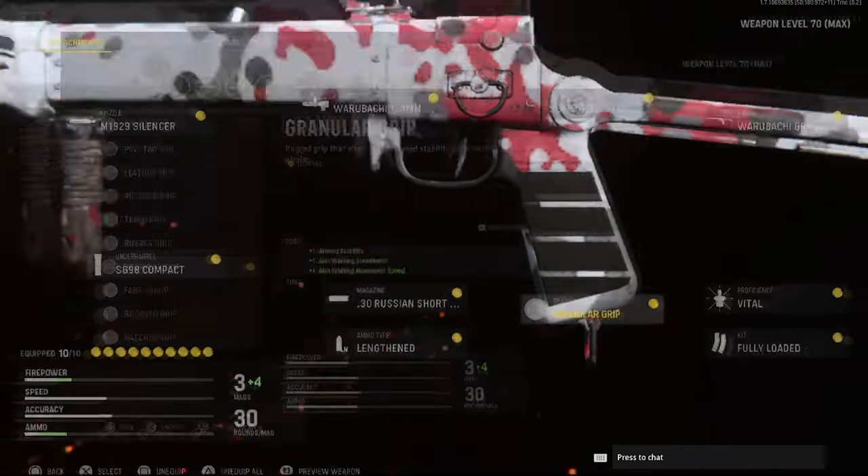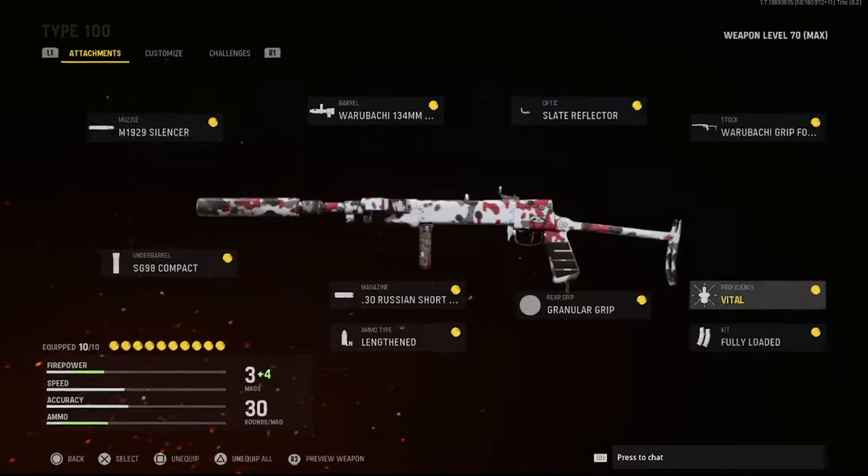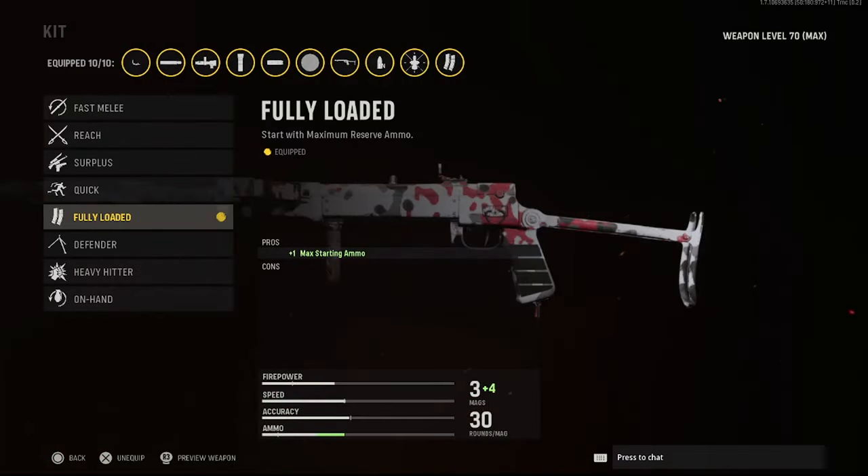Helps with aiming stability and stuff like that. For efficiency, you'll have the vital — helps with critical hits, so like body shots. And then for kit, you'll have fully loaded. And here's some gameplay on the Type 100.